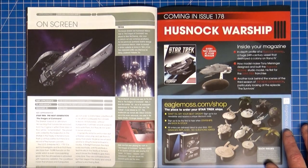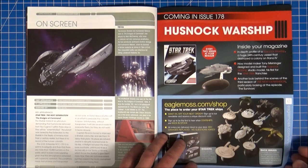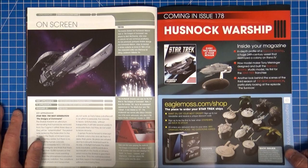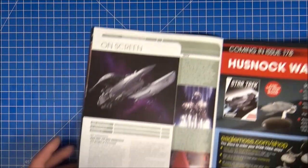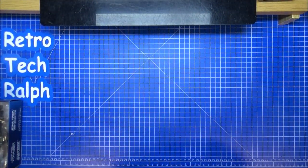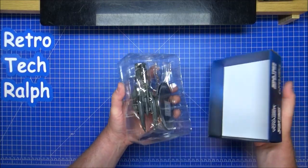Bottom-end view — Sheliac, done. 178 next time, the Husnack, which is another Series 3 Next Generation. It looks really interesting. The Husnack were the species — well, you'd have to wait and see. Next month, looking forward to that one. Let's get into here and see what's what.